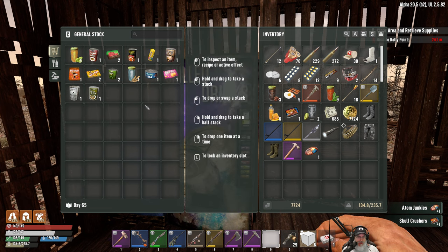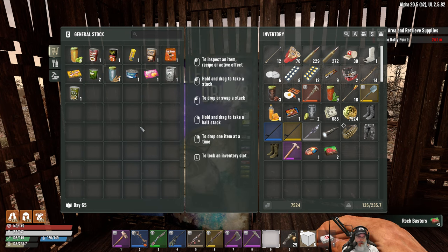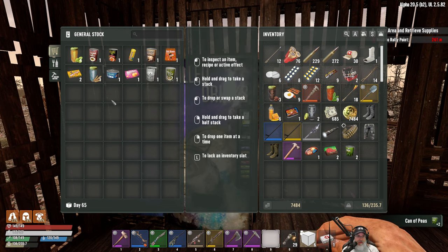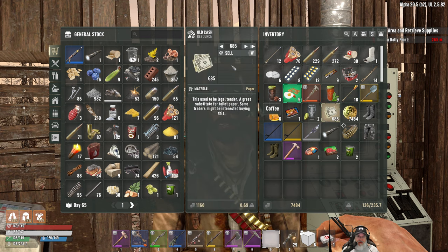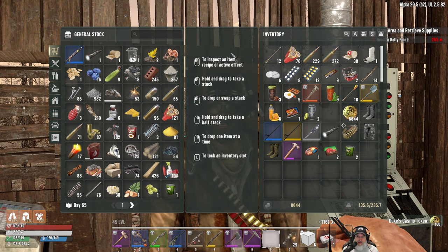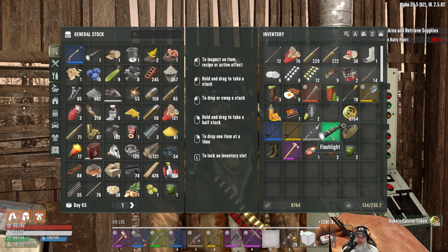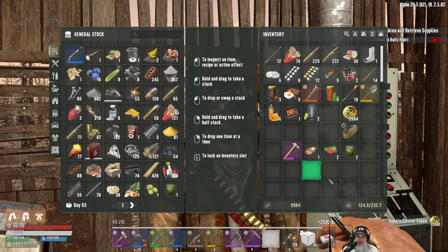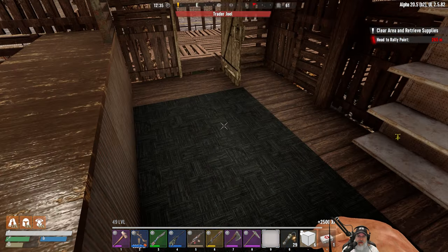We will take the skull crushers and the atom junkies. I already have some sugar butts. I need some more rock busters so let's buy some of those. We have four cans of peas but let's keep buying so we have plenty. Let me sell a couple of things - and I haven't looked at their inventory in a few days, so it would be amazing if they had a gas can schematic for sale.